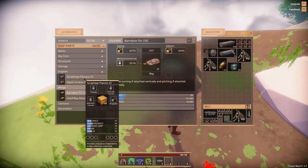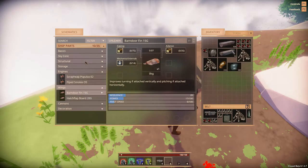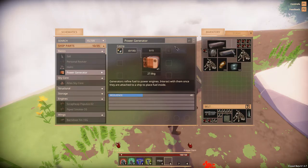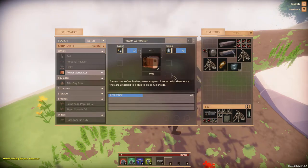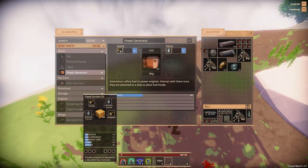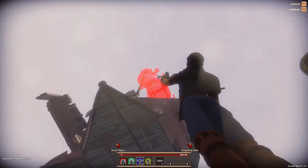For engines we're going to look at the Piped Smoky Zero Five first. Let's make ourselves a power generator — medium weight with few weaknesses, that's good. We'll craft it. Then we'll need the Piped Smoky Zero Five. Let's figure out where we're going to put this.